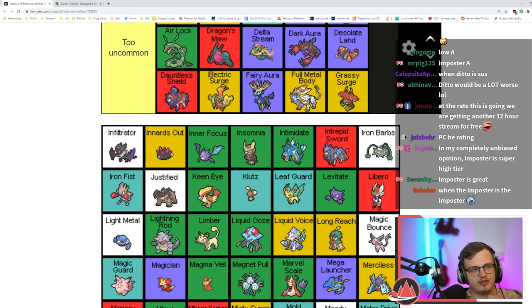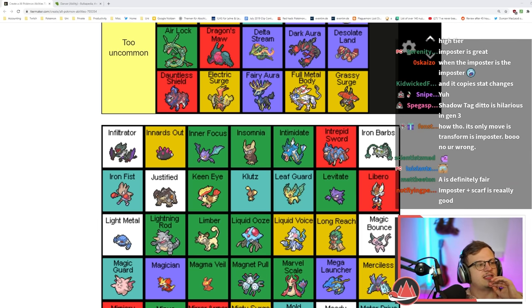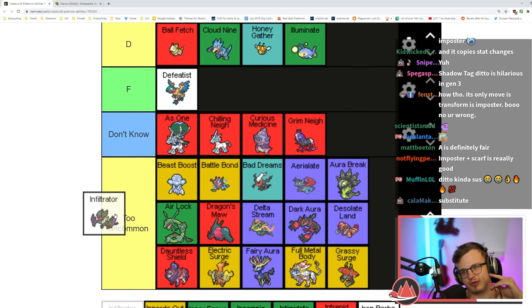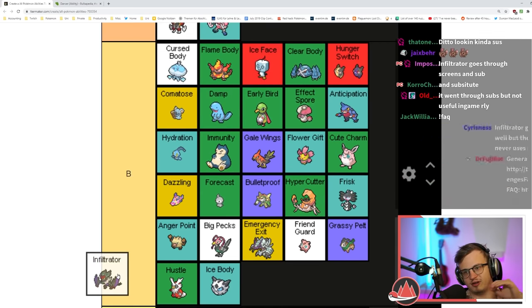Infiltrator goes through Reflect, Light Screen, Safeguard, Mist, and Aurora Veil. Infiltrator is like really bad — why not just use Brick Break? Super niche. You don't play against screens or substitutes that often, but I'll put it in B tier I guess, it's just not useful a lot.